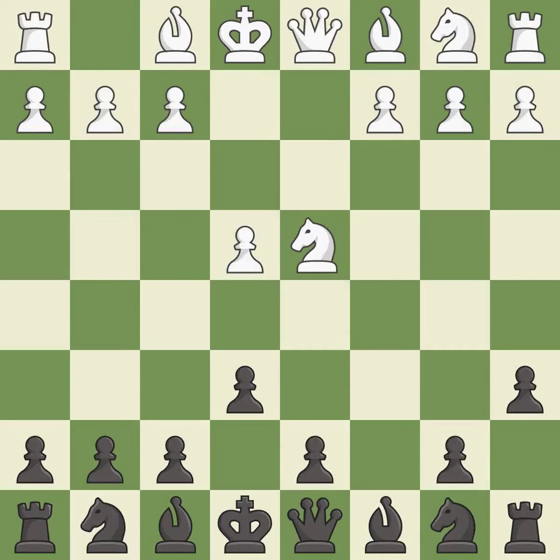E6 prepares for a b5-pawn push to gain space on the queen side and stops the white pieces from using the b5 square.